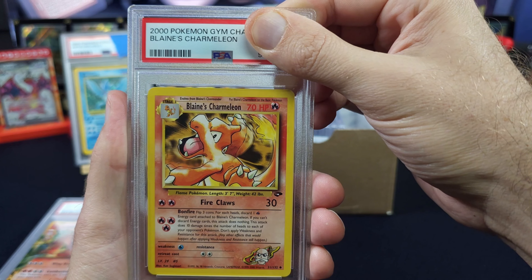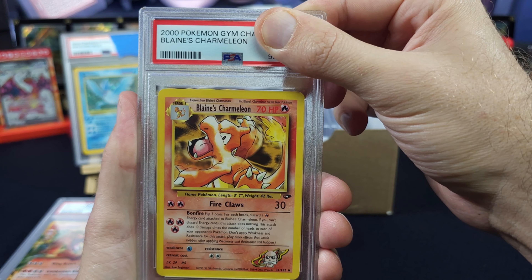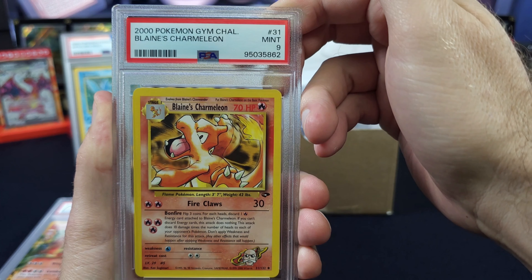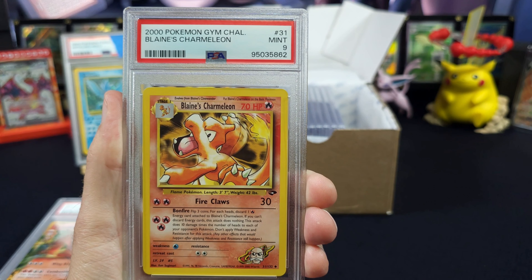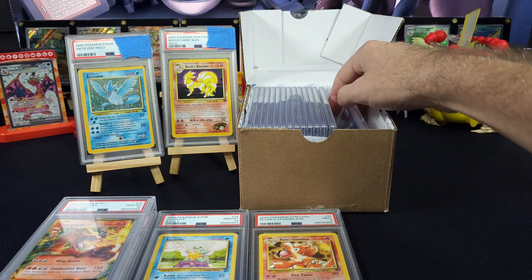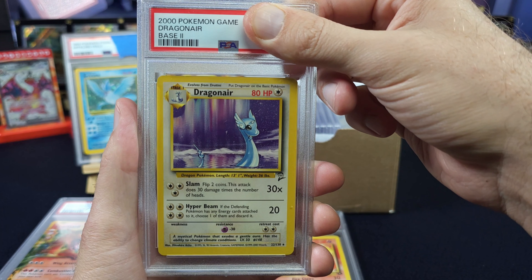Blaine's Charmeleon from Gym Challenge, number 31. Again in the same boat — not a holo. Ungraded it's three bucks, grade 8 is 20, grade 9 is 35, PSA 10 is 62. Three, two, one — oh, that's actually still not bad. Three dollars from a pack that had a holo in it.